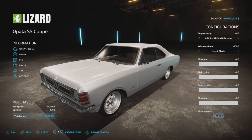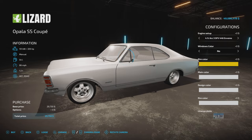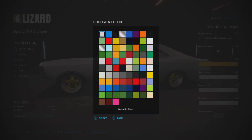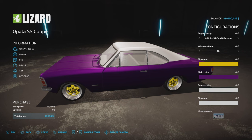For windows, you can choose none, smoked light black, or dark black. We have a choice of rim colors with a variety of options — that's the center cap color as you can see. For the main body color, we can make it purple — why not? There are lots of custom colors available.